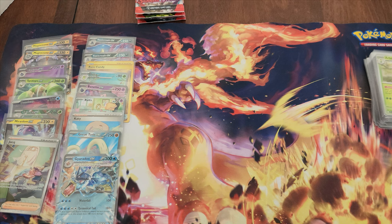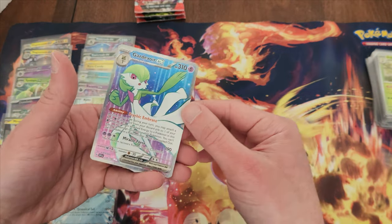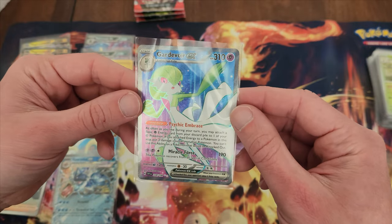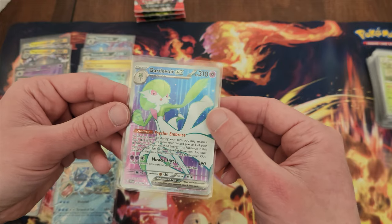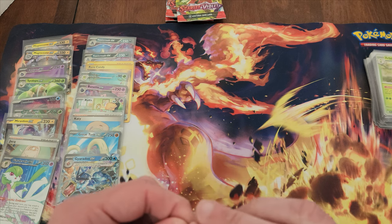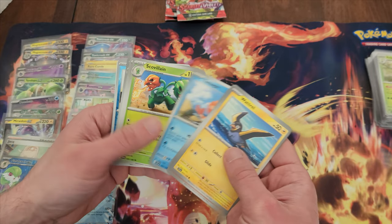That pack opened like butter — hopefully that means there's something awesome in it. Another version of the toad — different artwork. And Gardevoir EX! It's a very nice color scheme with the pink, the blue, the purple in between, and the very bright green. Very very nice foil right there — looks great, looks just about perfectly centered too. That might be a grade-worthy card right there, along with some of the other ones we've gotten. That one is nice.